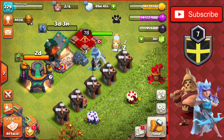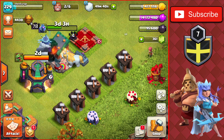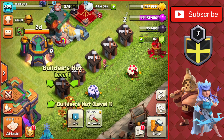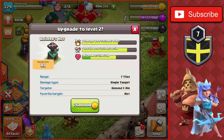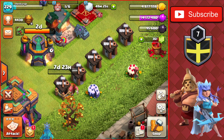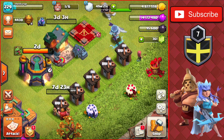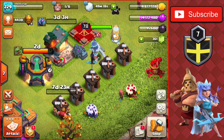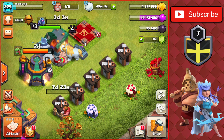Now speaking of upgrading the builder huts, we'll start off with upgrading the first one. We have five of them and it costs about 30 million total to upgrade all five to level two. We'll start the first one — it's an eight-day upgrade costing 7.6 million gold. We'll farm up a bit more, probably getting to about 14–15 million, and then come back and use a Rune of Gold to get the rest of the builder huts up to level two.